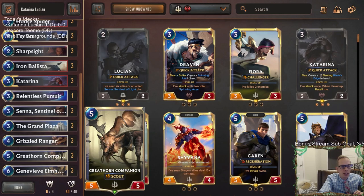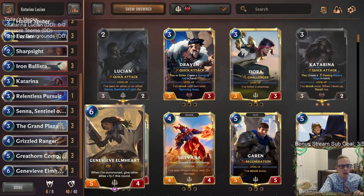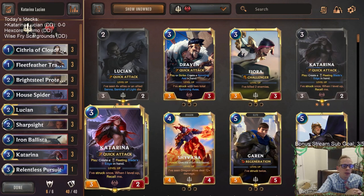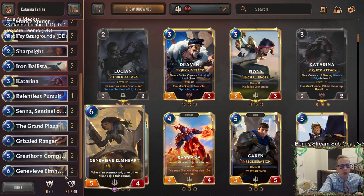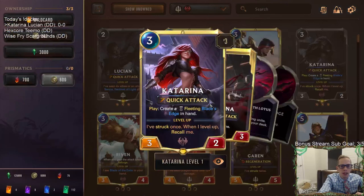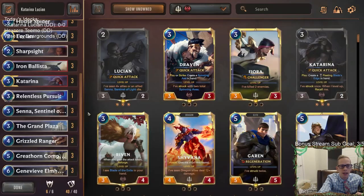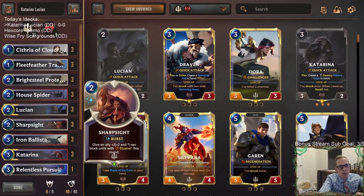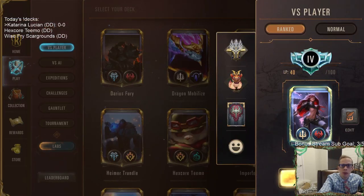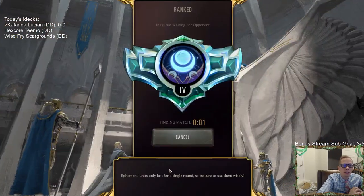Grizzled Ranger, Great Horn Companion — these things getting plus one, plus one and Challenger are amazing. Of course Genevieve Elmhart, always great. And then we'll get extra attacks. We don't have a great late game, we don't have a ton of card draw or anything like that. But Katarina is our late game card. It shows as a three-mana card, but really it's going to be like our six, seven, eight, nine mana card that we're playing in the late game, leveling up and getting lots of attacks. Our spells are three Sharp Sight, one Relentless Pursuit, and that's all we need. Let's get to it — we're going to play our five games.